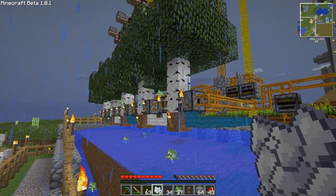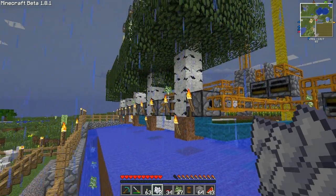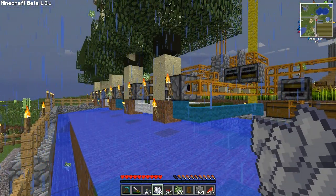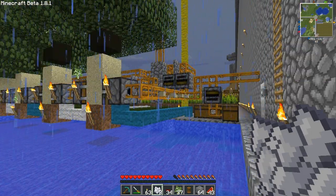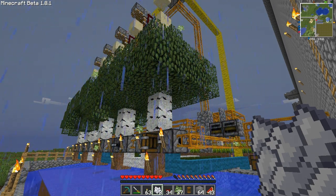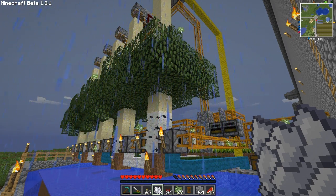Sometimes a sapling will just stay on the tubes or the deployers, but it doesn't matter because it will just despawn. As you can see, there are quite a lot of saplings from each cycle and there are more than you need, so you could use the excess ones to operate some furnaces. Well, that's the tree farm. I hope you enjoyed this tutorial and are ready to build your own.